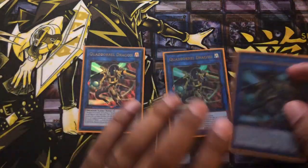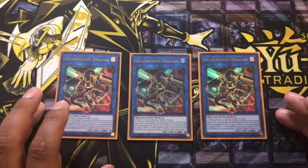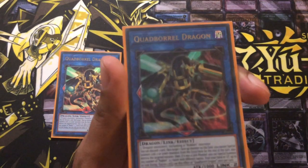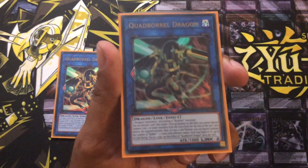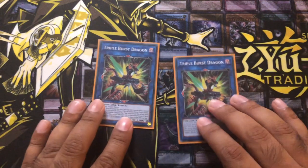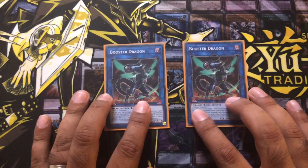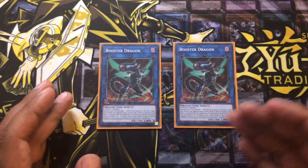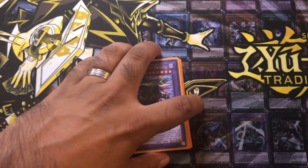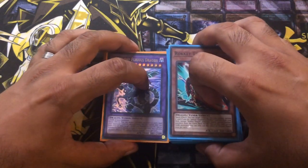Next we've got Quadborrel Dragon — one of the new cards, really nice effect. You discard one card then target one card on the field and destroy it. If you destroy a link monster — even itself — you can special summon Rokkets up to that link rating, which is quite nice. Playing that at three. Finally, two Triple Burst Dragon — super burst, quite a nice card — and two Booster Dragons. I like Booster Dragon because it's an easy way to target your own monsters and activate the Rokket effects. That's it for the main deck and the extra deck — let me know in the comments what you think, happy to hear any feedback. Hope you enjoyed the video, please subscribe and let me know in the comments whatever content you'd like to see.